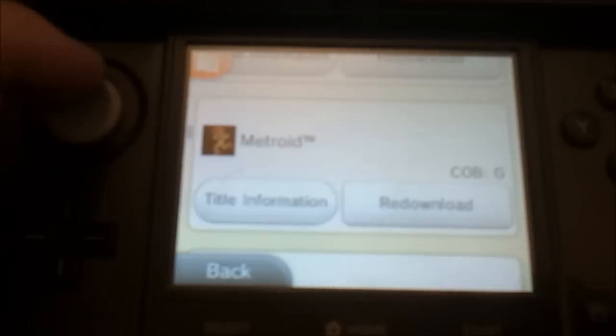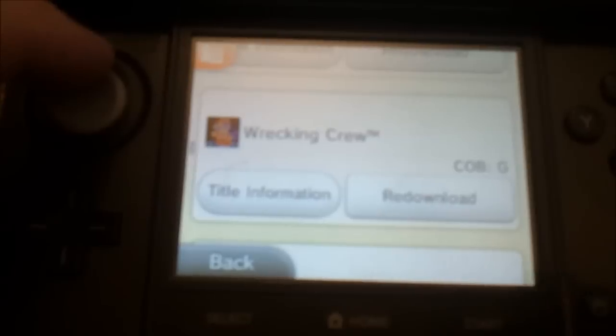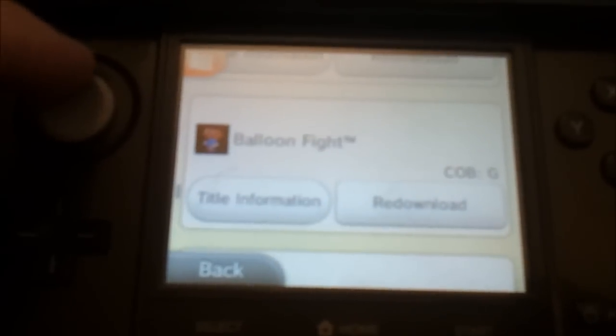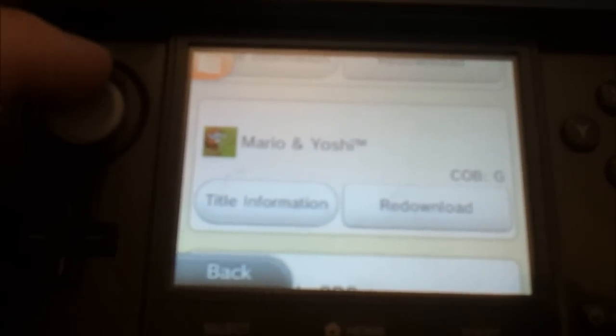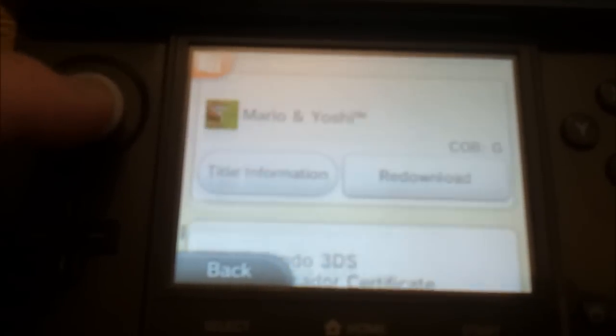But here we go: Super Mario Brothers, Metroid, Legend of Zelda, Wrecking Crew, NES Open Tournament Golf, Donkey Kong Jr., Balloon Fight, Ice Climber, Zelda 2 The Adventure of Link, Mario and Yoshi, and there's an Ambassador Certificate there as well.